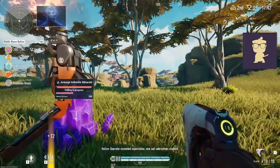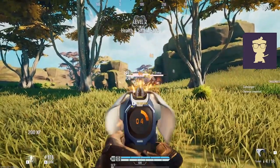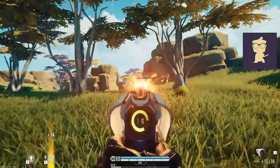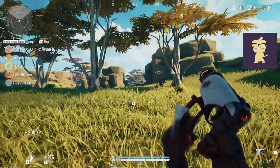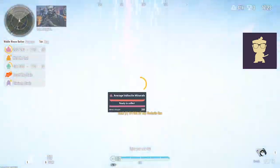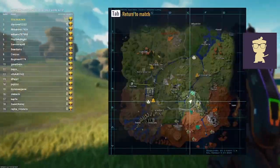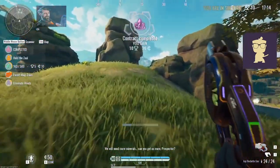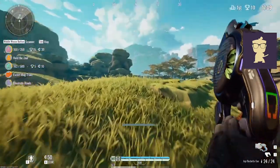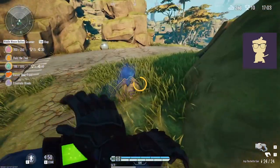Operator exceeded expectation — new kit subroutines enabled. I'm trying to think if I need a weapon. Let's go get this, and then I'll get the sniper rifle afterwards. Because I feel like I'm going to need this to help me farm some credits a little bit quicker on Prospector. And also in case I get into close range fights, I'm going to need something for that.